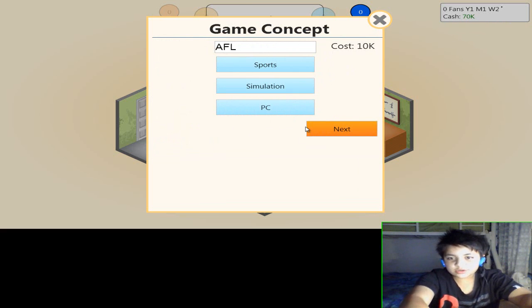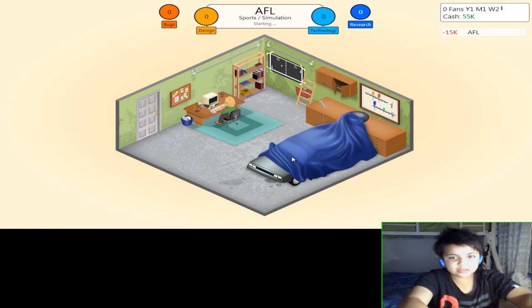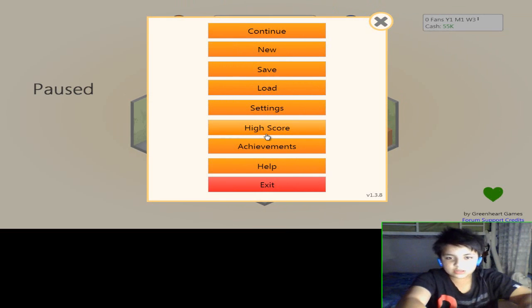You just click next and pick 2D graphics. You can pick how much gameplay and how much story/quest to put in using the engine. You adjust the sliders for each component of the game.